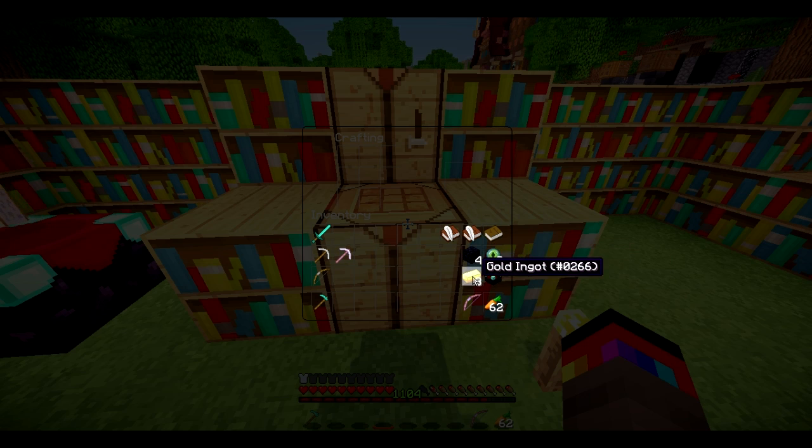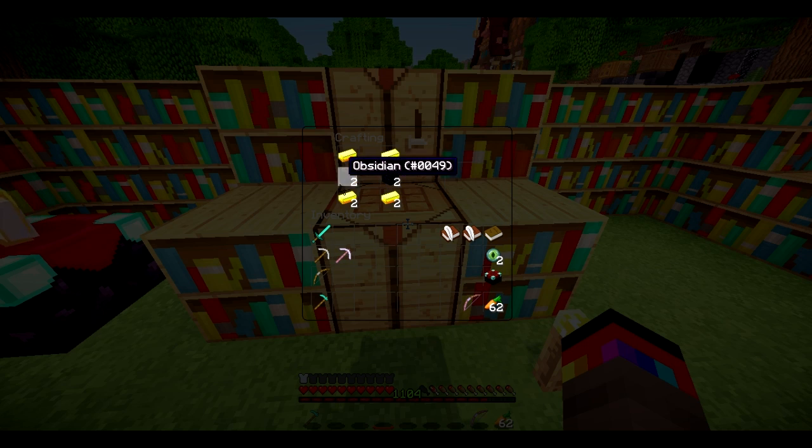What this mod does is add an advanced enchanting table, which is crafted with gold on the outside, obsidian on the middle sides, an eye of ender at the bottom, and an enchanting table in the middle. If you've already placed down your enchanting table, you can make the exact same recipe but without the enchanting table in the middle to get yourself a table upgrade.